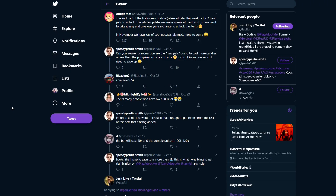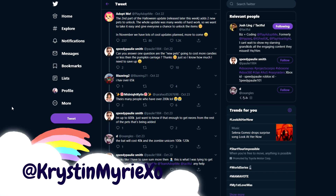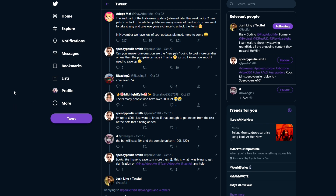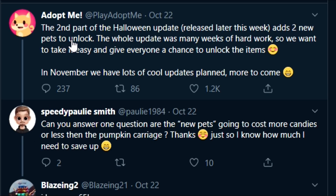We have made it over onto Twitter and we're going to get some news and updates on what is coming and what to expect this weekend with the Part Two Halloween update. If you guys use Twitter, definitely make sure to hit the follow button for me at Kristen Marie XO — I'm very active over there, posting lots of pictures of my pets. Adopt Me actually tweeted that the second part of the Halloween update releases later this week and adds two new pets to unlock. I'm going to be showing you pictures of those, so if you don't want sneak peeks, just a warning.